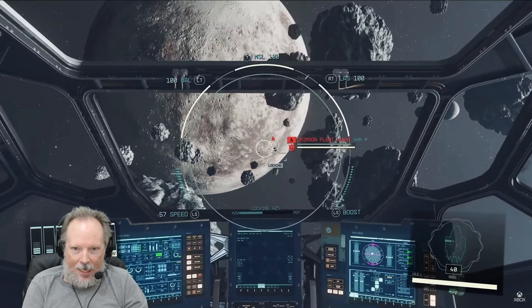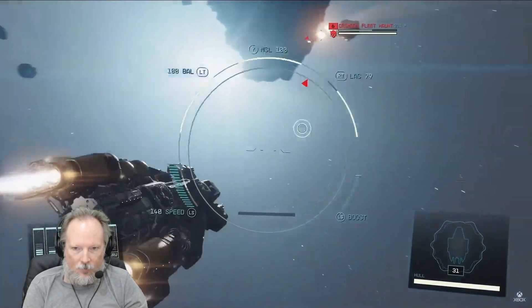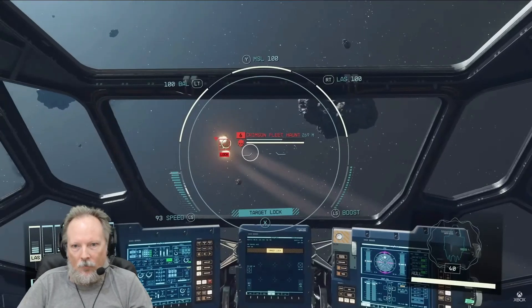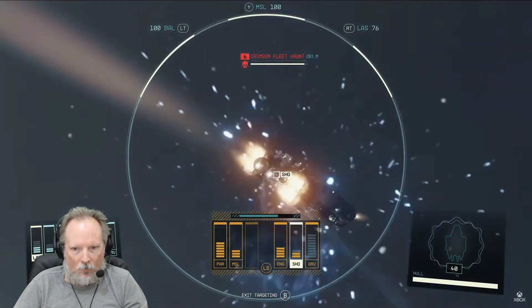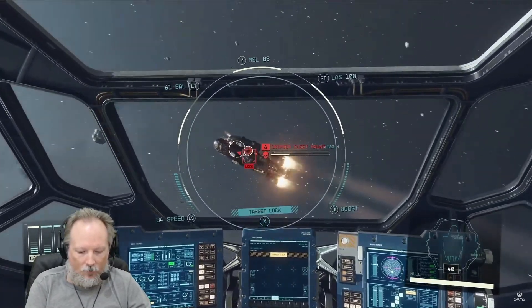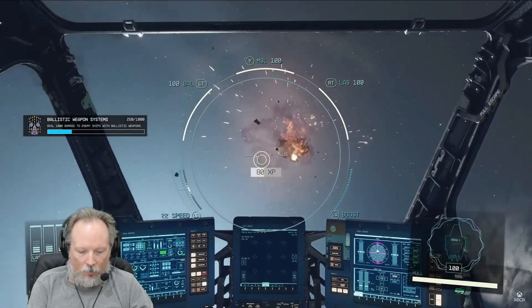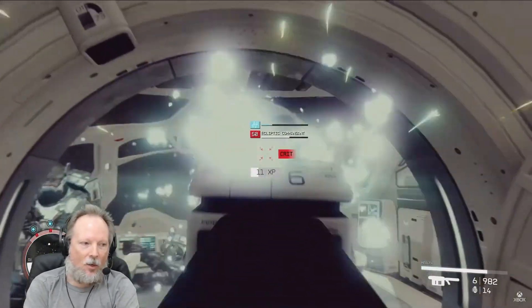You should always be on your toes because you're not alone out there. Unlocking the targeting control system skill will allow you to zero in on specific subsystems of the ship you target. After destroying an enemy ship, you can loot the remains from your cockpit. You can always turn any ship that engages you into scrap. But you can also take a more personal approach by docking with the enemy vessel and boarding their ship — not hand-to-hand, but face-to-face combat.